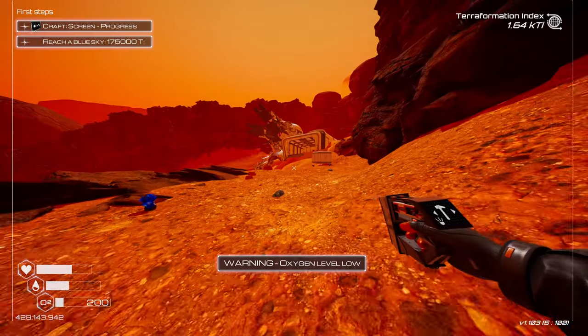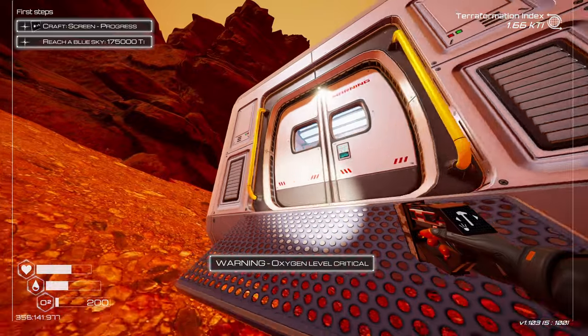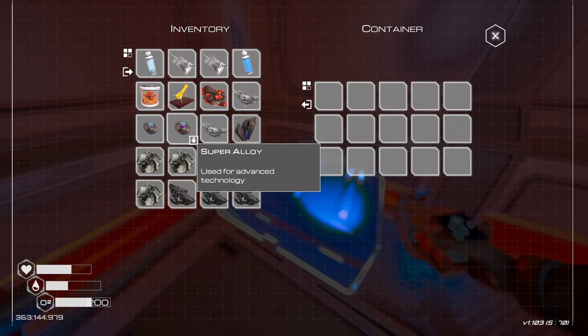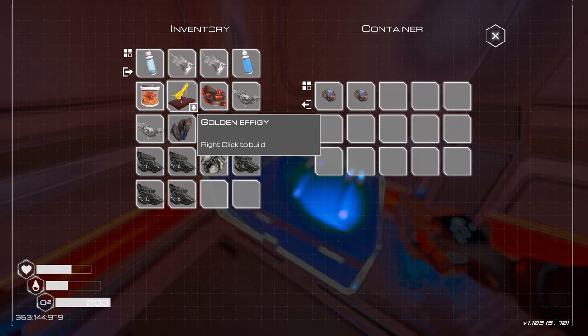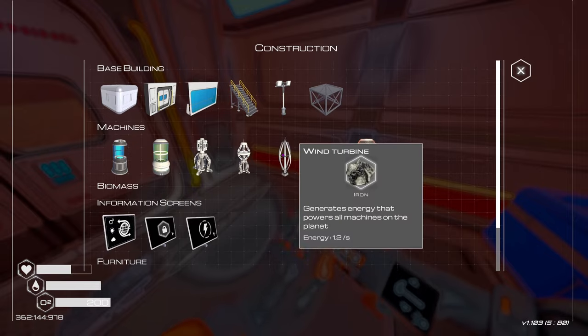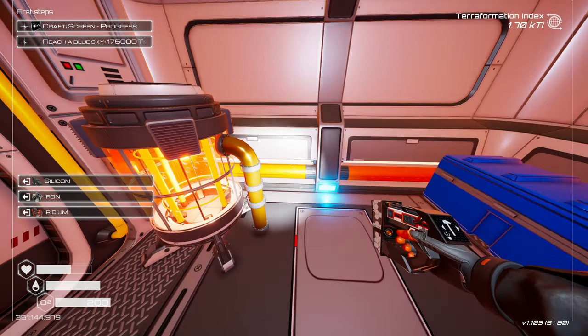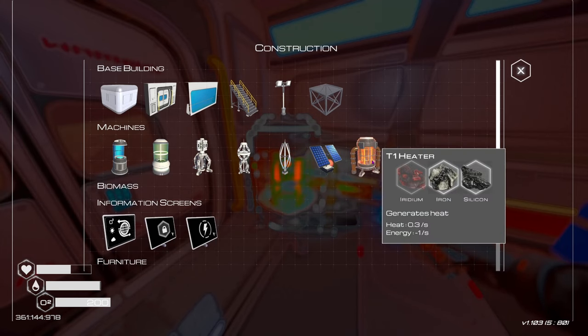Planet Crafter, we're back! Oxygen running out — great idea to just let myself suffocate out here. Let's put some super alloys in there because I don't know what to do with them. Golden effigy — that looks like a very healthy thing. What were we crafting that required aluminum? Let's make another heater and put one in here since we're already here. I think it's all universal.